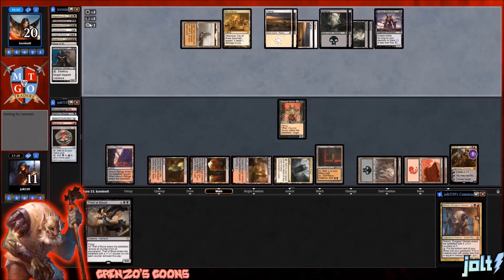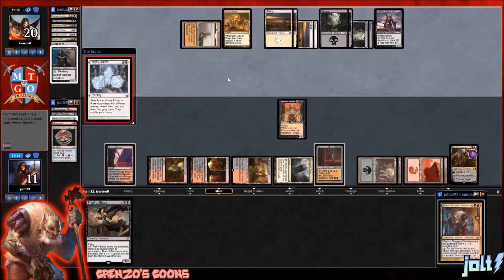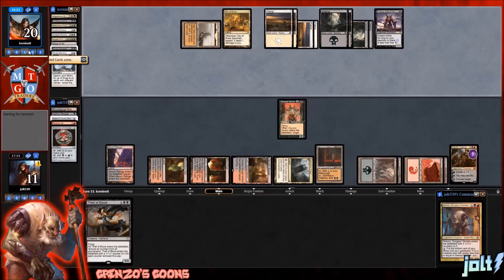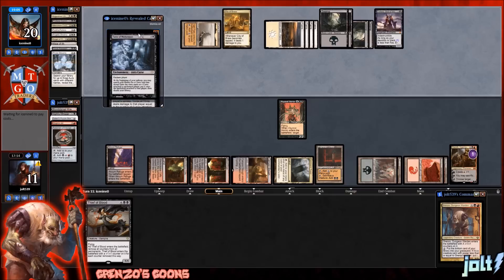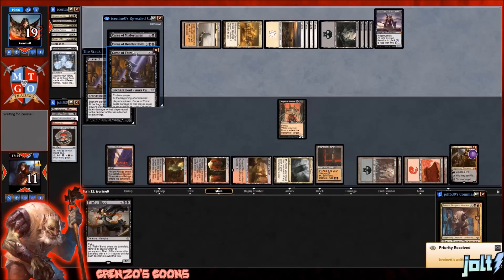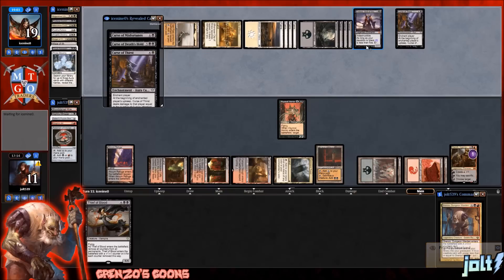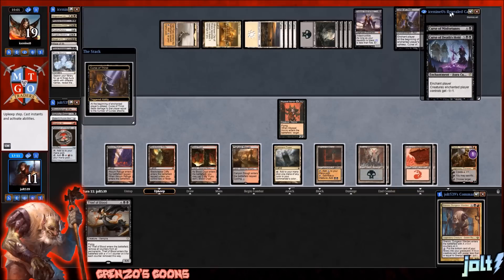Three Dreams — search your library for three aura cards with different names, reveal them, and put them in your hand, then shuffle your library. Our opponent did search up — looks like there's going to be some curses. We have Curse of Misfortunes, Curse of Death's Hold — creatures get minus one, minus one — and then Curse of Thirst, which deals damage equal to the number of curses. So we've got a little bit of a clock going. Let's get rid of that Curse of Thirst. We need to get Grinzo down because that minus one, minus one is really not going to help our game plan.